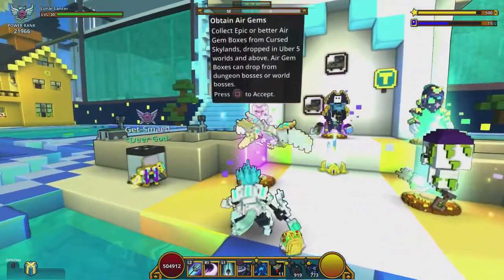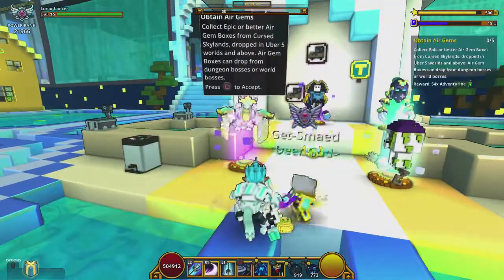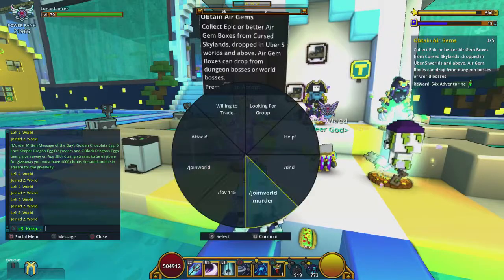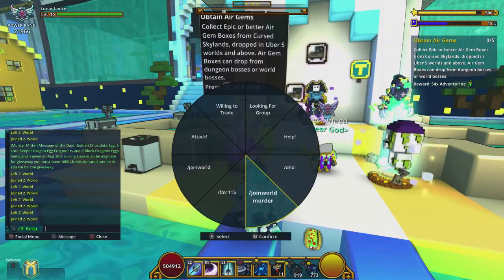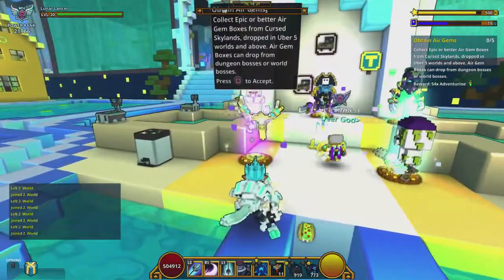This one right here is an air gem quest. All you are going to do is start by accepting the quest. We're going to go to a club world, or you can go to the hub that you are a part of. I'm currently not a part of this club, so you can grab it from any club even if you're not a part of it.